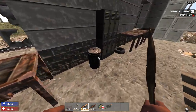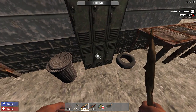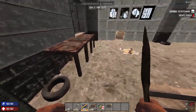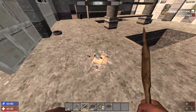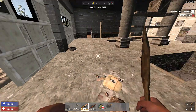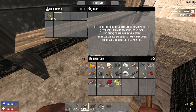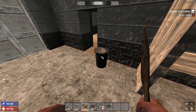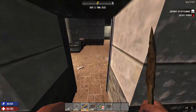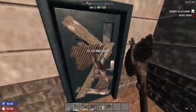Scrap everything for iron. Like, I was watching next-gen tactics, or next-gen zombies — spider bite, in other words — run around bashing shit with the sledgehammer to get iron. That's not really an efficient way of getting iron. Plus, you're getting rid of potential loot spawns, so that's not good. Really, the best way to get iron is just to scrap anything that's kind of useless, like metal cans and shit like that.